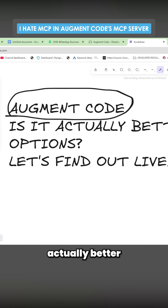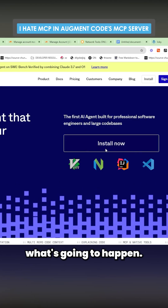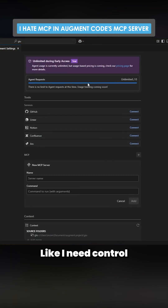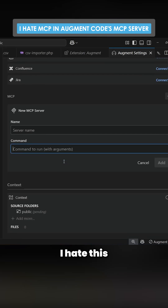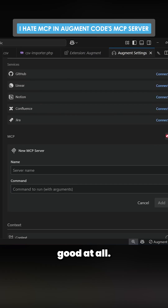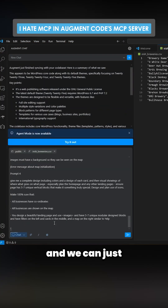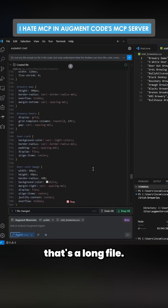Is the new Augment Code actually better than things like Cursor, Cline, and most importantly, is it better than Boomerang Tasks? So this is Augment Code — I've never used it, no idea what's going to happen, no idea if it's going to be good or bad. I'm not really a big fan of their settings; I like control over everything. The new MCP server setup — I hate this kind of setup. This is not looking good at all. MCPs are definitely not as well set up. We'll paste this in and do a very fair test and see how it does.